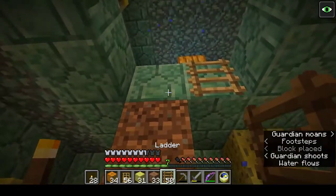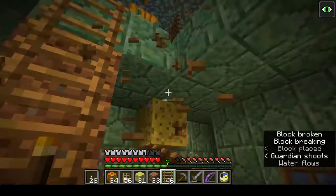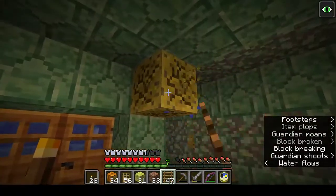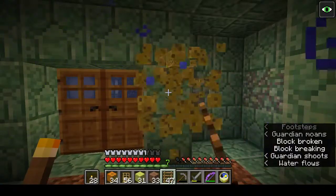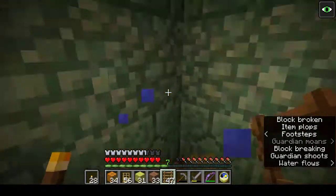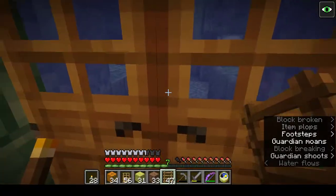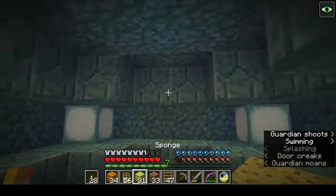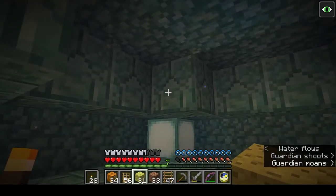Ladders up. Get rid of that. And collect the sponges. That's room one. And even though we can hear guardians going off, there aren't any here at the moment. So let's see what we can do now.